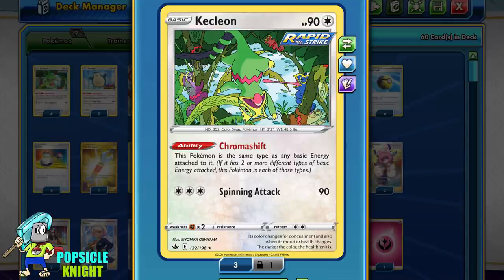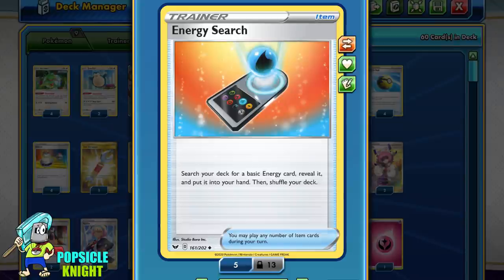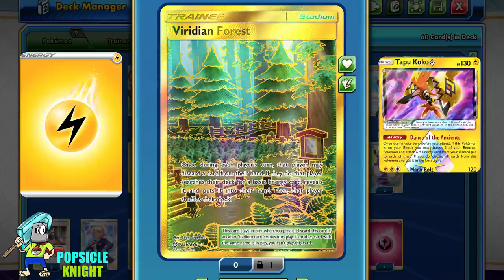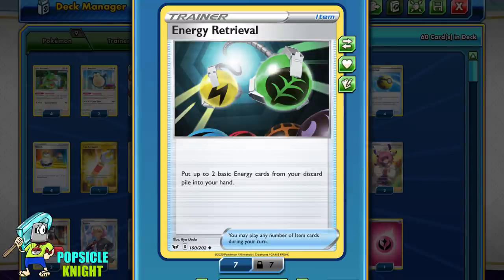The main challenge for Kecleon is finding the energy we need when we need it. So after more than 100 matches testing what works best, here are the cards that will help. The first is Energy Search — you can search your deck for any 1 basic energy and put it in your hand. You can substitute Energy Spinner for this if you like. Next is Viridian Forest Stadium — discard 1 card from your hand, then search your deck for a basic energy. You can also use this to discard a Lightning Energy to set up for Tapu Koko. Since we are only using 1 energy of each kind except Lightning Energy, if the energy we need gets discarded, Energy Retrieval lets us get 2 basic energies from the discard pile back to our hand.